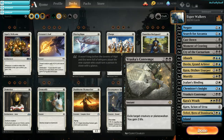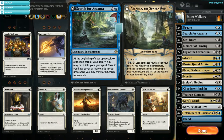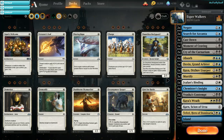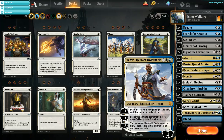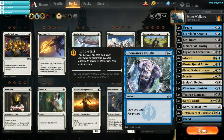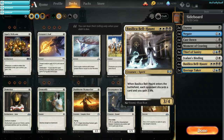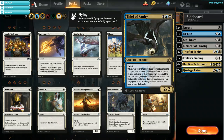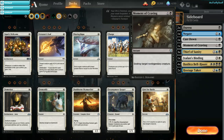Against a deck like Burn, I do not like Search for Azcanta — it's kind of slow, on turn two you have better plays. I usually cut the Negates; yes, they do stop burn spells, but they're just not good enough. I also like to cut one Teferi because it is very slow, sometimes two Teferi depending. Then normally I will cut one Chemister's Insight and bring in my Bell-Haunts, plus the Moment of Craving and a Cast Down for sure. You can bring in some Thief of Sanities just because — if they don't get rid of it, you end up eating their deck. Normally the Thief of Sanity will win you the game on its own if they don't deal with it right away.